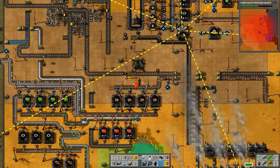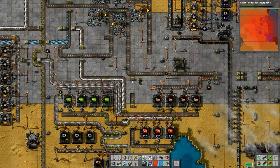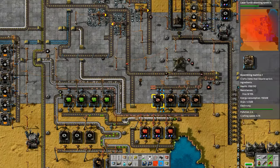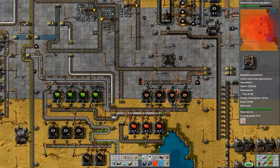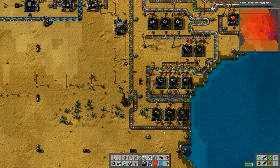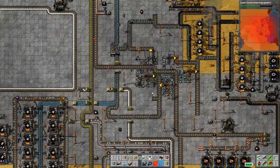For some reason my robot picked up a piece of concrete rather than the inserter I told it to pick up. I'm just tidying a few things up - removing any underpasses we don't need to use anymore so that it's a little bit more efficient. We'll be able to tidy all of that up again a little bit later on.